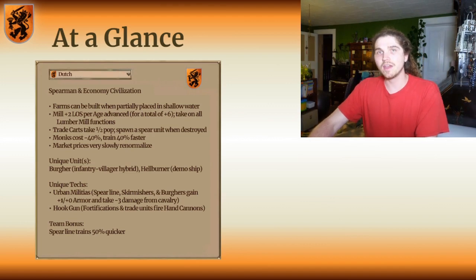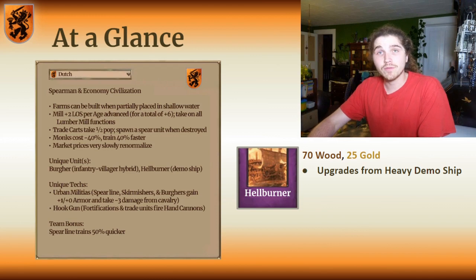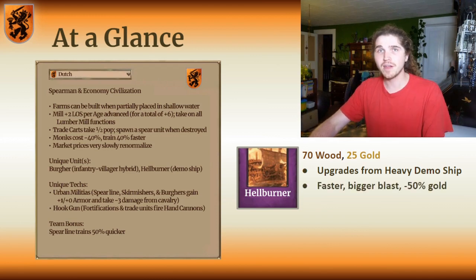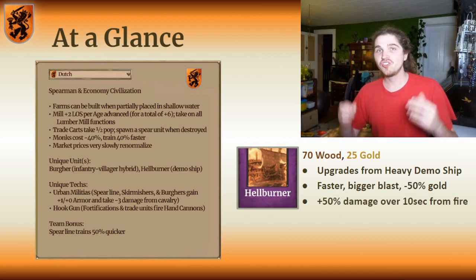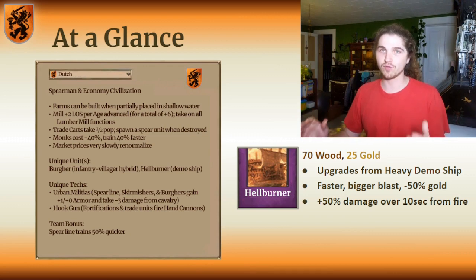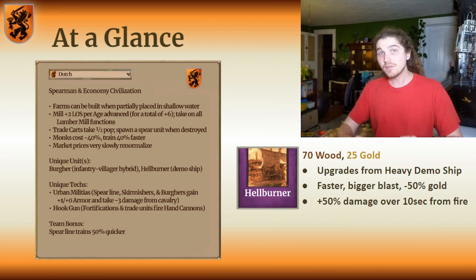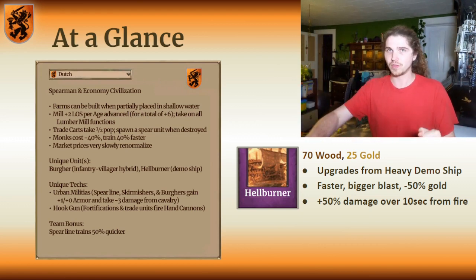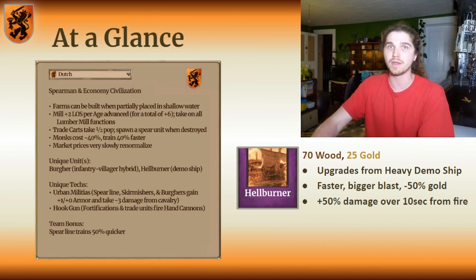The Dutch also have a unique demo ship upgrade called the Hellburner, which upgrades from the heavy demo ship. It is faster, has more blast radius, and most importantly costs less gold. More interestingly, ships caught within its blast radius take additional damage over time — it catches those ships on fire for 10 seconds, dealing 50% additional damage over that period. This makes it an especially deadly alternative to normal galleon and fast fire ship wars that you see in Imperial Age water fights.